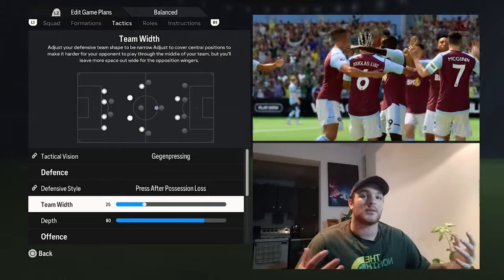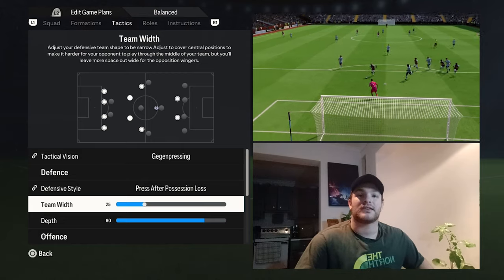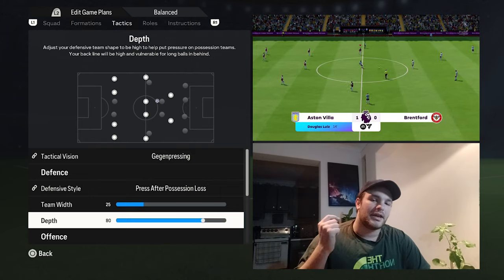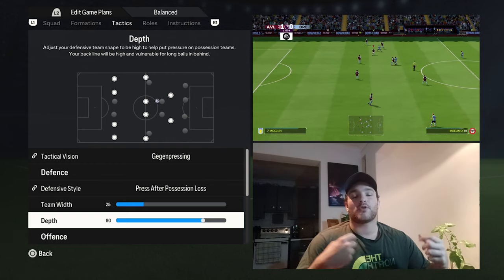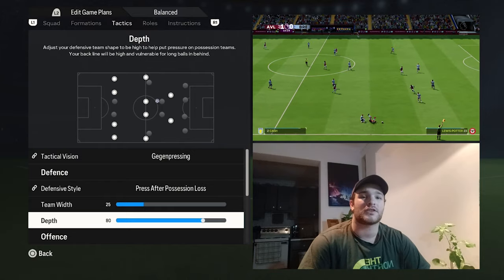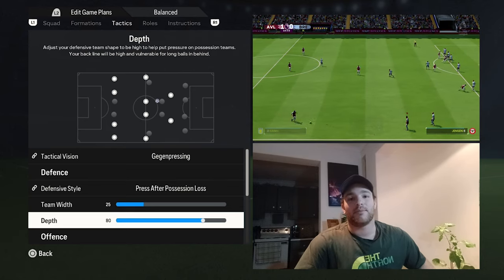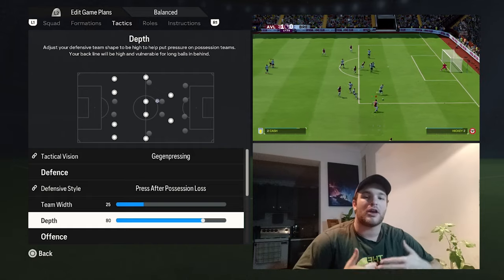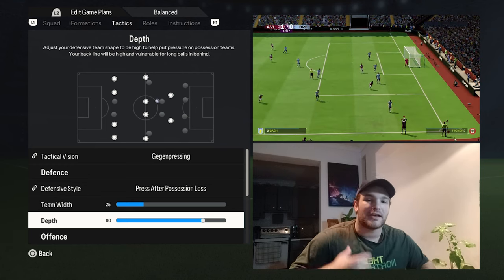The team width is set to 25, just like the previous set of instructions — a very narrow width. Of course you do have a back five this time, so even though you're very compact centrally, you also have your wing backs that will help out in those wider areas, preventing crosses being fired into the box. The depth is set to 80; with the 4-4-1-1 it was 85, so I've gone with a slightly lesser high line, but it's still a high line. You have three center backs that are fairly decent — Pau Torres does struggle for pace, but you've got Konsa and Diego Carlos who have very good recovery pace. Your wing backs can also look to track back and beat the opposition players when they try to get in behind.